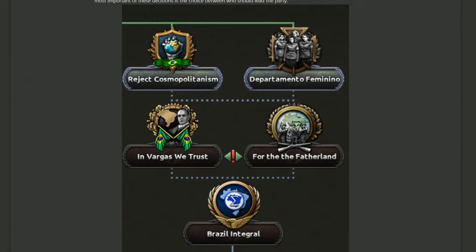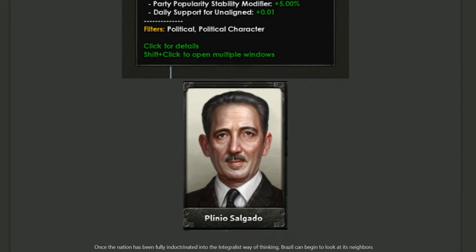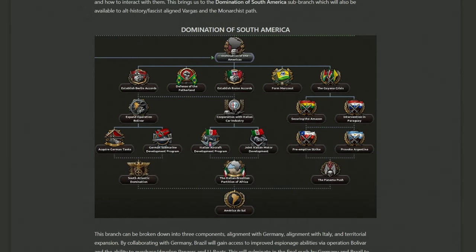As you solidify integralist control, you face a choice: keep Vargas in his balancing position or fully oust him for someone else. Choosing 'In Vargas We Trust' keeps him around with the 'reluctant integralist' trait — he gives more support but costs 20% political power gain, which is rough. Alternatively, you can go with Mr. Salgado. Regardless of choice, you'll reach the domination for South America sub-branch at the bottom of the tree, one of the two foreign policy branches.